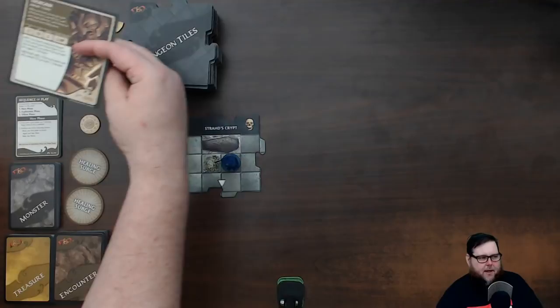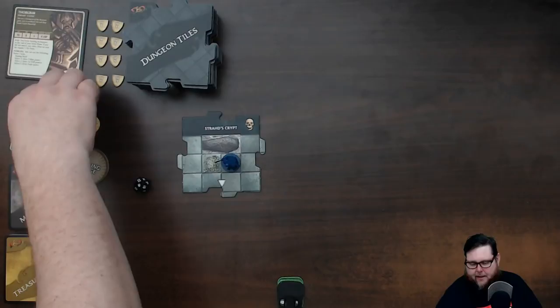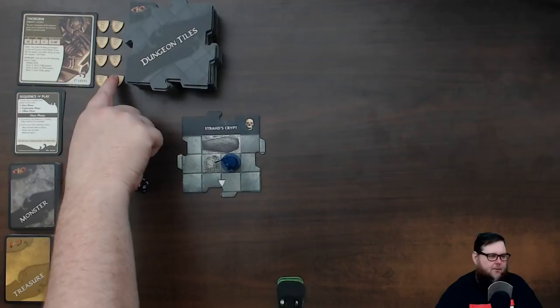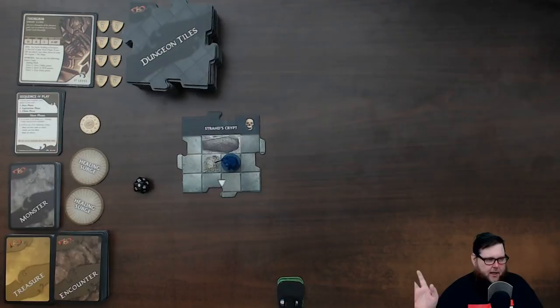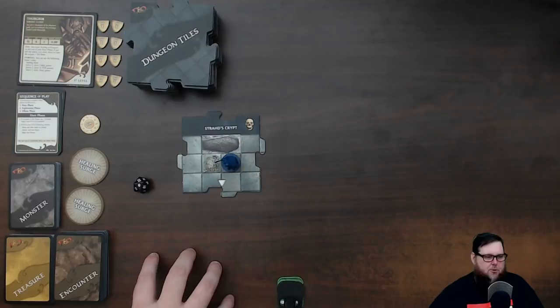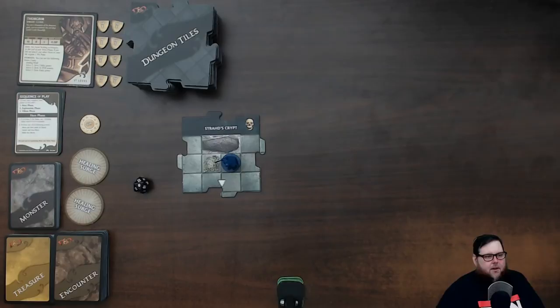If I can roll a 20 and have five experience, I can flip my card over and become level two, gaining more cards, hit points, and AC. I have eight life tokens, and every time I take damage I remove them — and replace them when I heal. You can't go over max. These dungeon tiles are how you create the game as you move through the three phases: the hero phase, the exploration phase, and the villain phase. You control the monsters as well — no dungeon master needed.